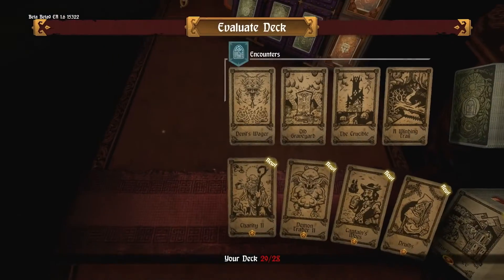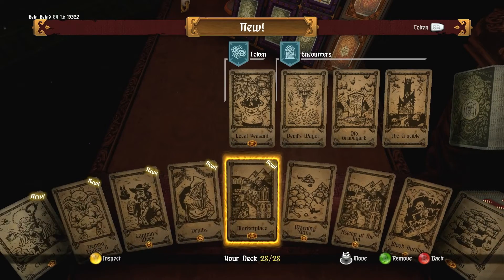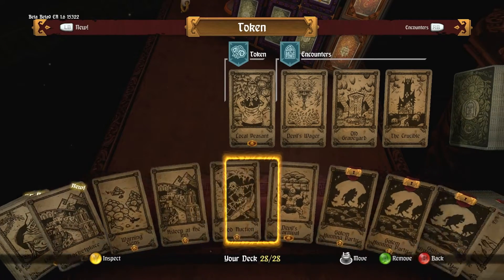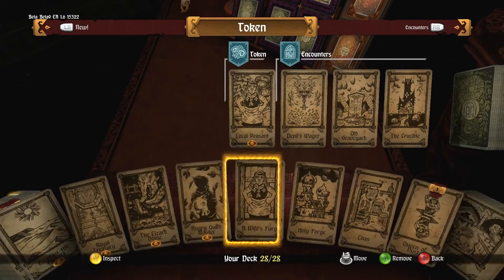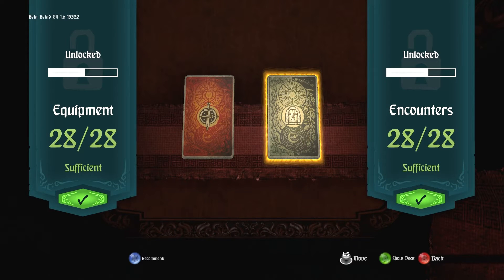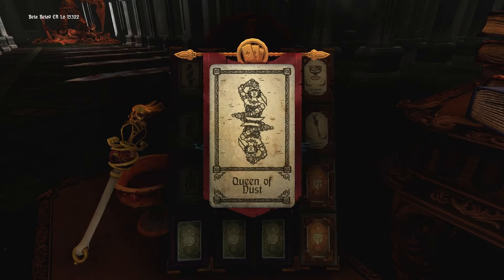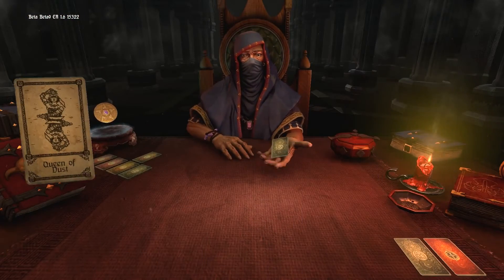Now we're going to select all the encounters that we want, and we're one over right now so let's pull one out. You'll notice these cards all have a gold thing at the bottom — that's called a token. If we defeat the challenge on the card, we'll earn that token, which will allow us to get some bonus, a piece of equipment, or any number of things going forward into our next couple of bosses. Let's go ahead and challenge the Queen of Dust.